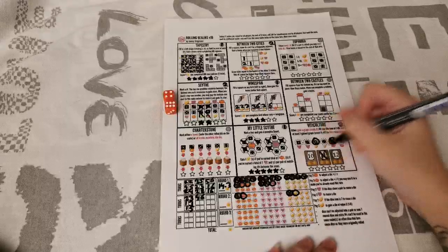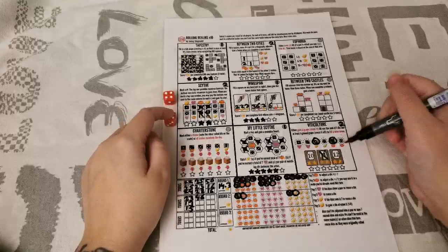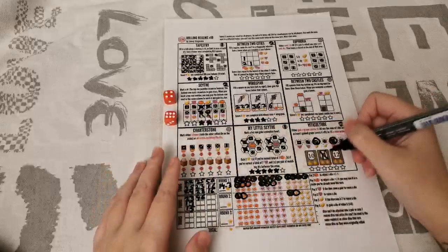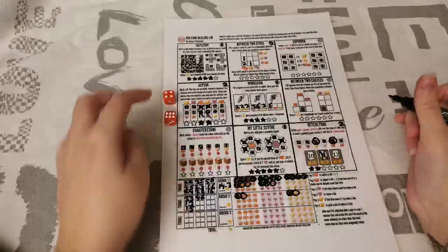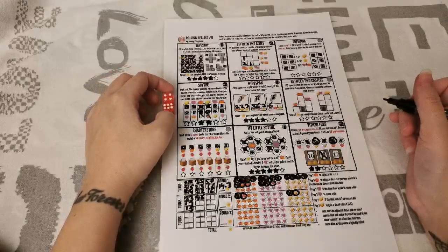You can't both circle a number and cross it off in the same action — you have to spend one of your dice and cross off something already circled plus enough other circled values to reach the right total. Rolling again: a 3 and a 6. I'm also really short on resources compared to last round.